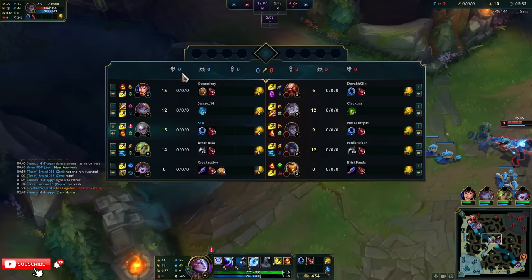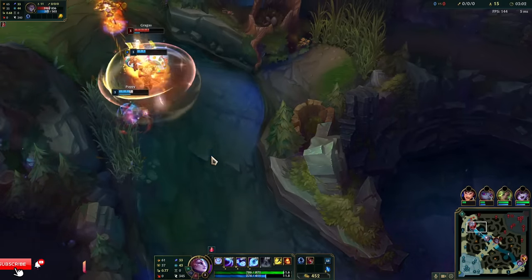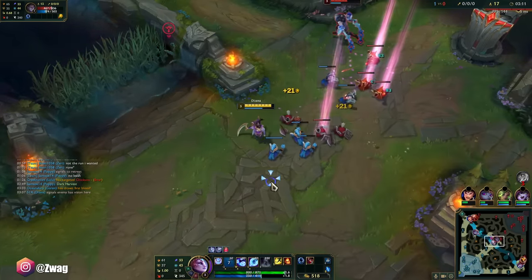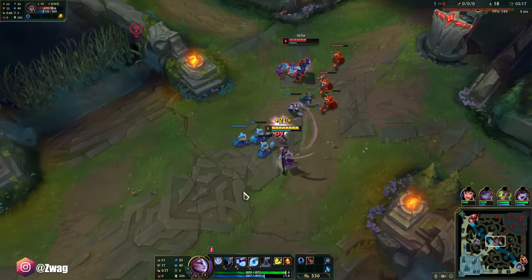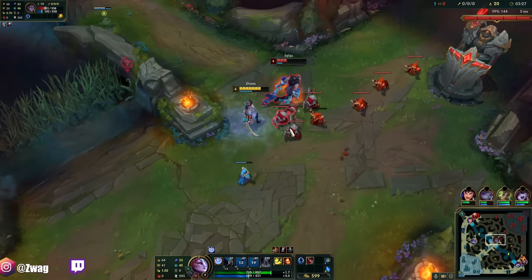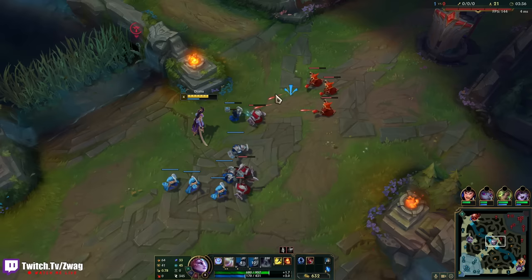Let's try and ward for Briar. Atlas is actually pretty chunked from tanking minions in my Q. We can maybe even look to kill him. I can also roam up. Warded. I want him to push out now. I didn't get the dash reset, but he can't trade that.